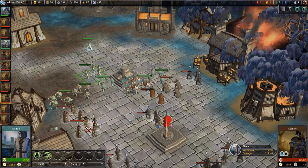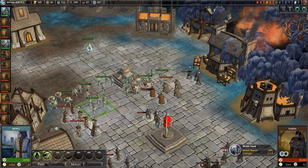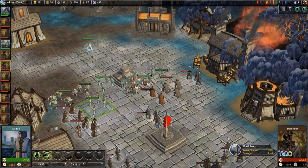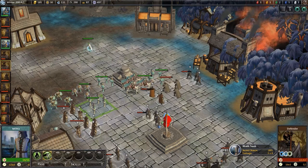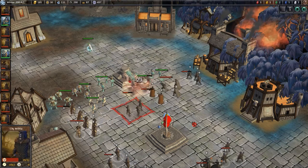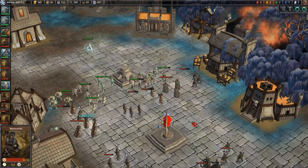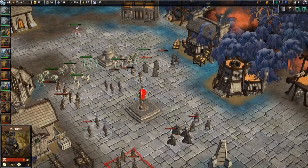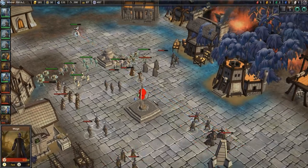Alright, I can get over here. 42 defense, 52 defense - there's really no point... well, of course there's a point: Wraith Touch. 42 is less; they have a higher chance to resist. So I'll actually reduce these guys. The swarming bonus is pretty high there, but we're doing very well. The mage - ooh, mages.